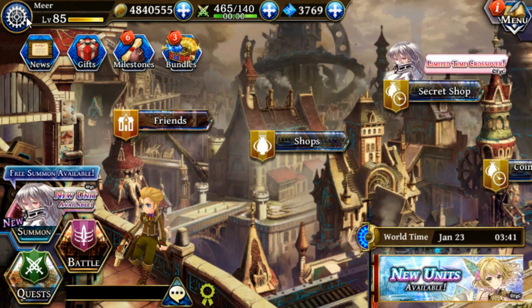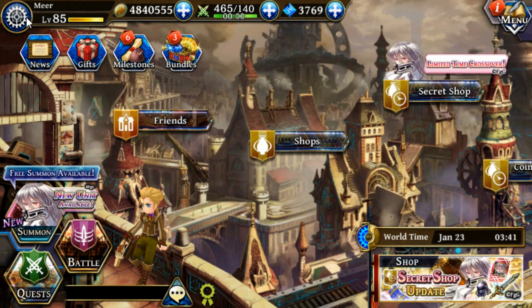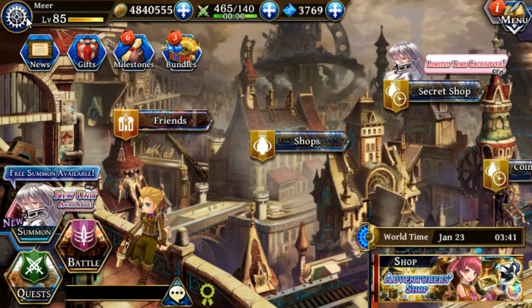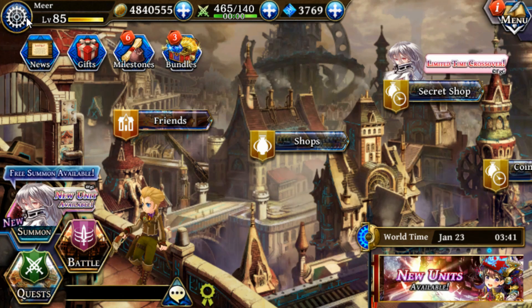Getting these unit shards is incredibly useful because it gives you increased chances of getting powerful 5-stars, as well as more shards for 3-star and 4-star units such as Almira, Vanekis, Karis, Regan, Lofia, Rahu, and Zangetsu — powerful 3- and 4-star units that can make up the core of your team.